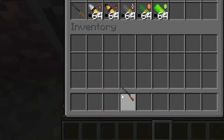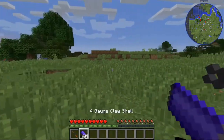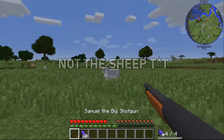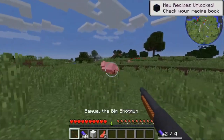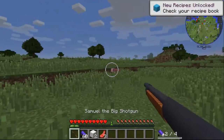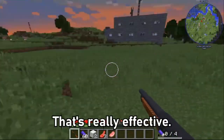First things first, we're going to grab Samuel. We're going to start off with the 4-gauge claw shell. This is going to be really interesting. Let's see what it does. I don't know what that did exactly, but it certainly wiped it off the map. That's really effective.